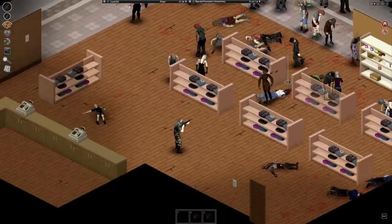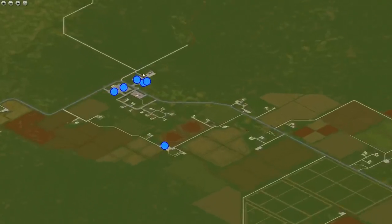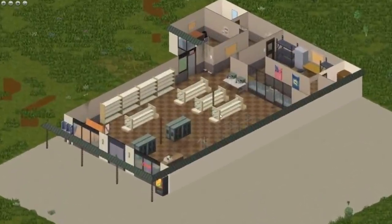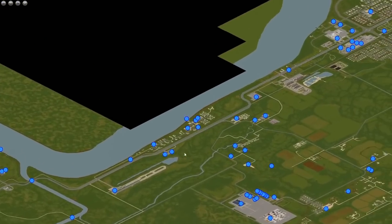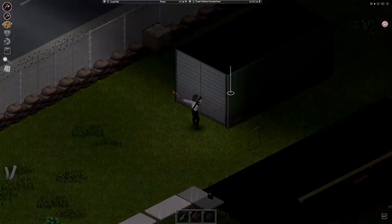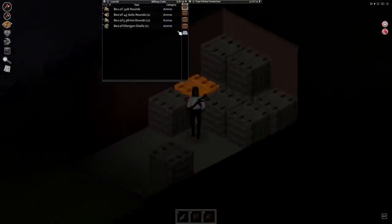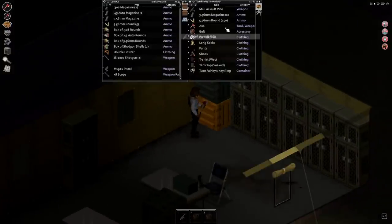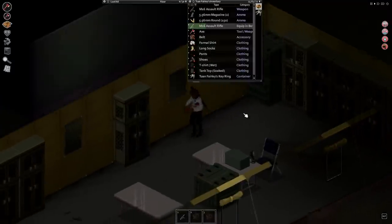Now, where can you find the M16 and tons of ammo? With the new map additions, there are military surplus stores around the map, but it's extremely rare to even find the bullets for it, let alone the gun. Where you should go is the military checkpoint leading to Louisville. You can check all of the tents, but you will need a sledgehammer or a decent weapon to open the container that is full of guns. These crates are different than regular ones — they are military crates containing high-tier loot like M16s, so go there if you want to find it.